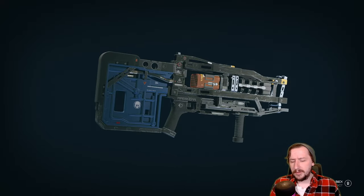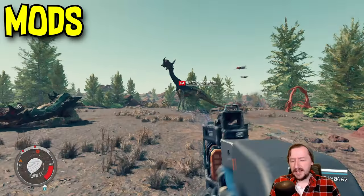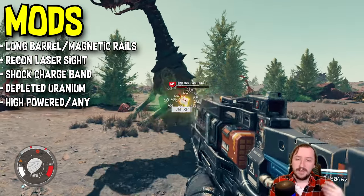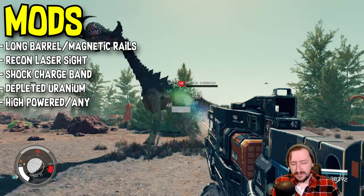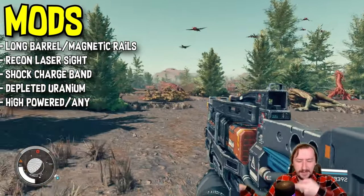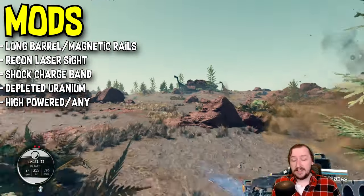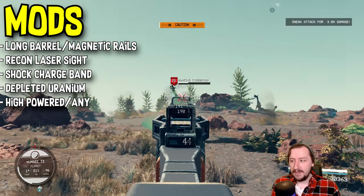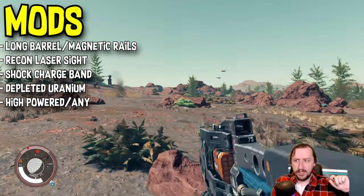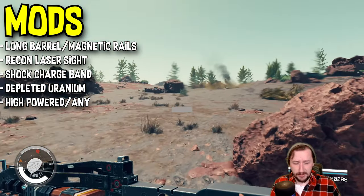Let's talk about a modded version and what mods I'd recommend. Starting with the barrel, I'd recommend one of two options: either the Magnetic Rails or the Longer Barrel. The Longer Barrel gives increased accuracy, reduced recoil, and even longer range, but reduces ADS speed — though with mag weapons, hip-firing is pretty effective anyway. The Magnetic Rails gives you more damage and a higher rate of fire, but also decreases ADS speed. I went with more damage on mine, but both are pretty good, so pick whichever you like.